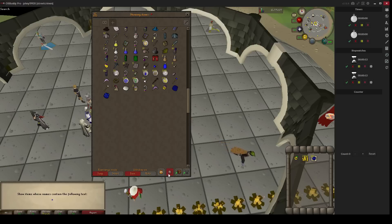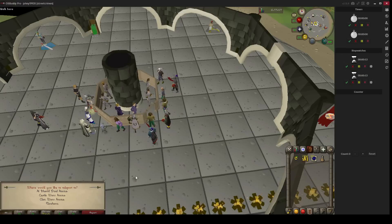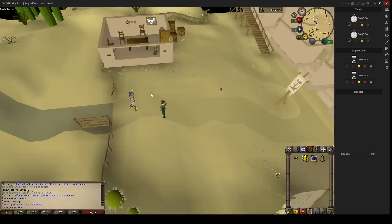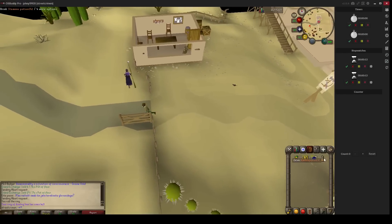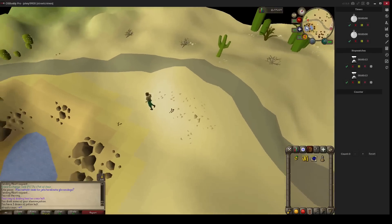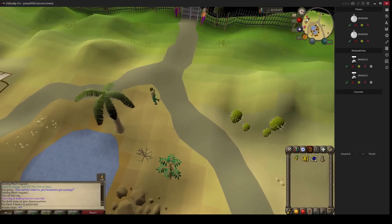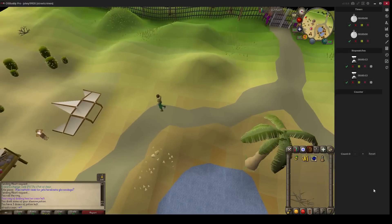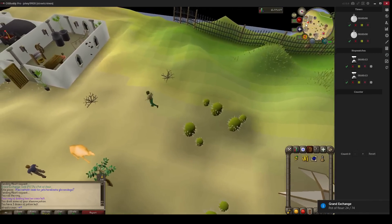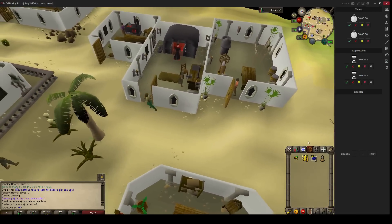I'm also going to bring a stamina potion to do this faster. Teleport to the Duel Arena. Sometimes there can be more profit on the green, red, or black dragon hides, but right now the blue dragon hides are really great. For tanning, we need to come here, but first I go to the bank to unnote them.